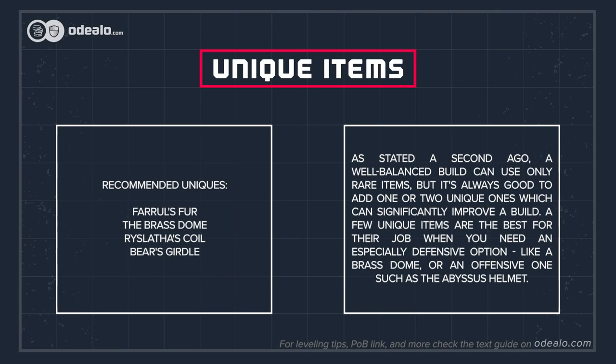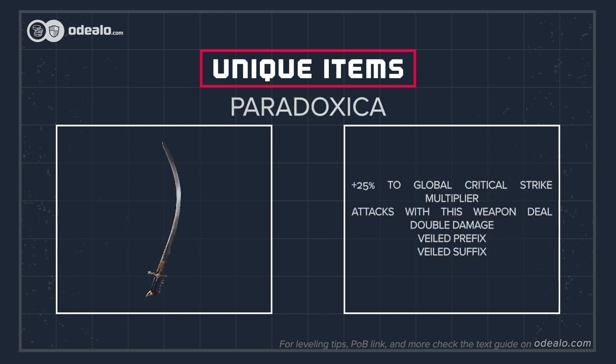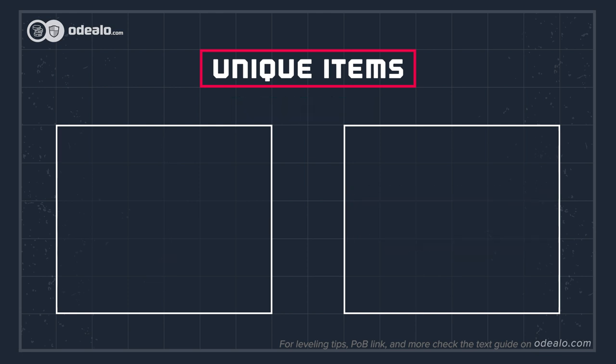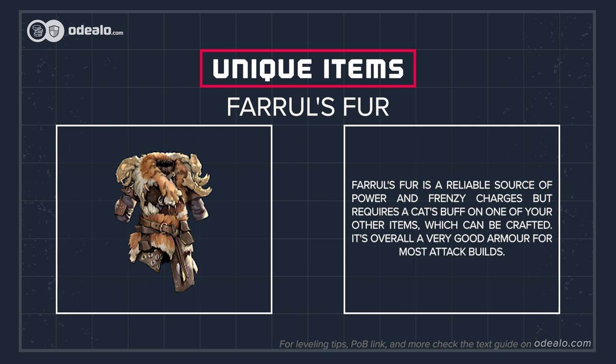A well-balanced build can use only rare items, but it's always good to add one or two unique ones which can significantly improve the build. A few unique items are best for their job: when you need an especially defensive option, like a Brass Dome, or an offensive one such as the Abyssus helmet. Abyssus is the softcore option that grants more damage than any other helmet could provide, but increases the physical damage taken by your character. Paradoxica can roll some great mods for increased physical damage and attack speed and then double the damage, though a good Paradoxica is very expensive. Farrel's Fur is a reliable source of power and frenzy charges but requires a cat's buff on one of your other items, which can be crafted. It's overall a very good armor for most attack builds.